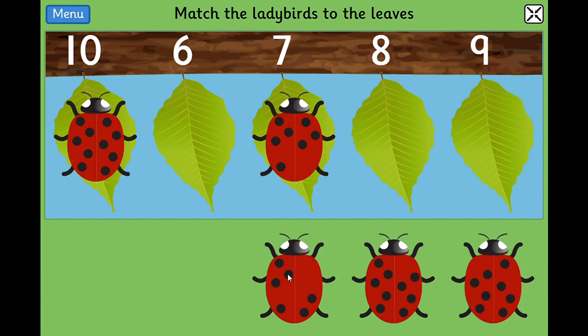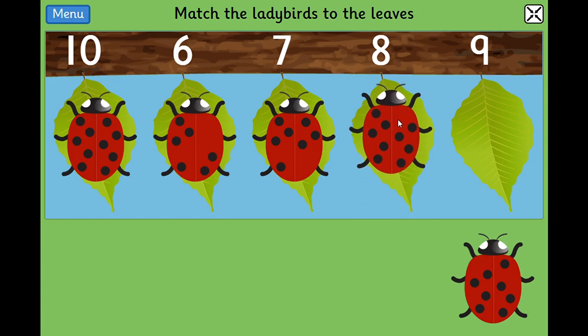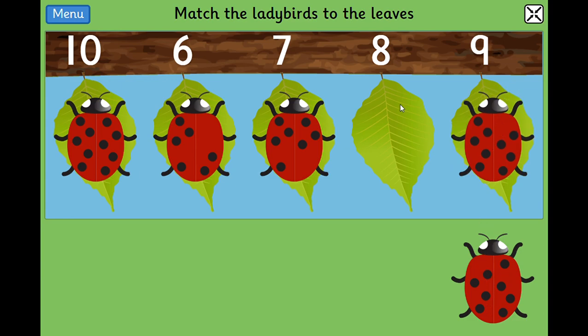Let's count our next ladybird: one, two, three, four, five, six — up she goes. Let's count the next: one, two, three, four, five, six, seven, eight, nine. She's not going here — she's going over here on nine. And the last one has to match to eight. Let's just count it: one, two, three, four, five, six, seven, eight. Good job!